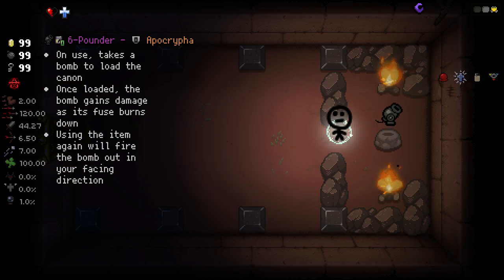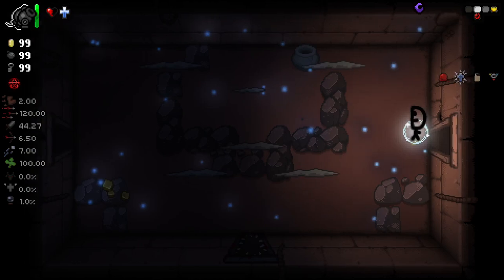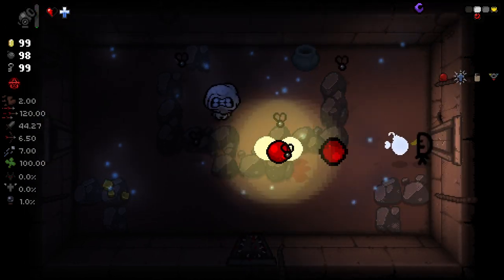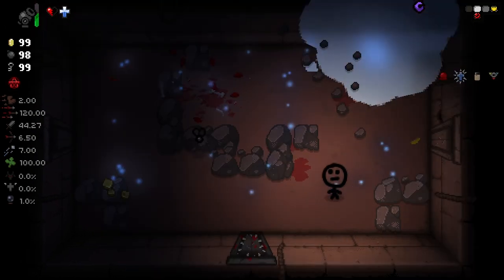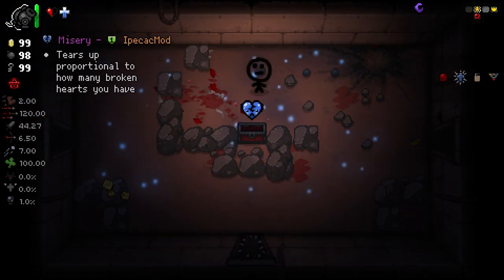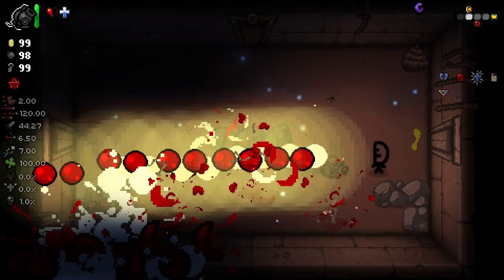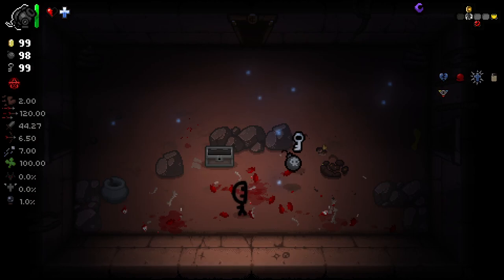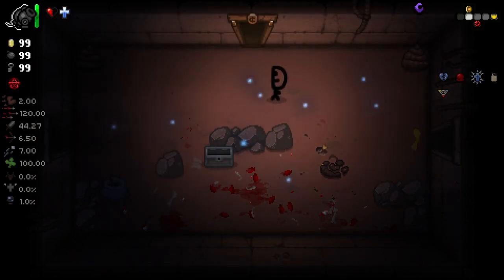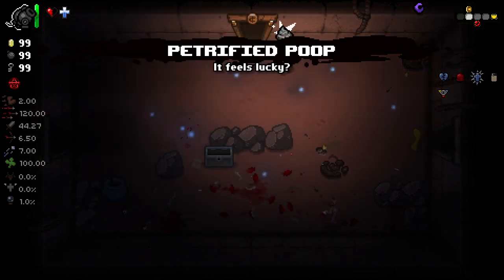On use, take a bomb and load it into the cannon. Once loaded, the bomb gains damage as its fuse burns down. Using the item again will fire the bomb in the direction you're facing. That's a big bomb, but it's going to be a little difficult to play this character. We're having a little bit of trouble getting from room to room, and obviously, the sprite work on this character is particularly amazing.